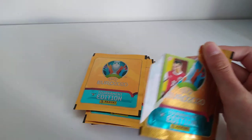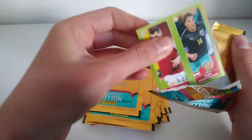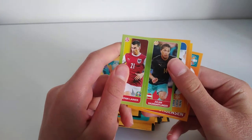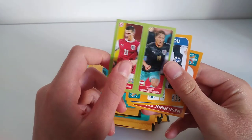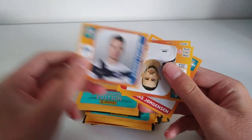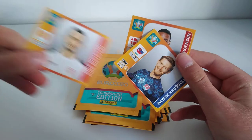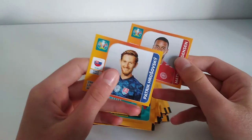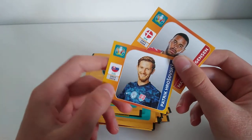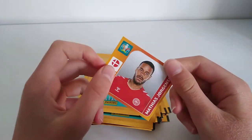Here we go with the next pack. We have got a double card — I like to call them double cards, I don't think that's the official name for them but that's what I'm calling them anyway. We've got Stefan Leiner and Julian Baumgartlinger for Austria. Then we have got Robert Taylor, who plays for Finland. And we have Kier Ristevski for North Macedonia. Then we've got Patrick Horovsowski for Slovakia. And finally we have Matthias Jorgensen for Denmark, who is actually playing tonight in the Denmark versus England game in the Euro 2020 semi-finals.